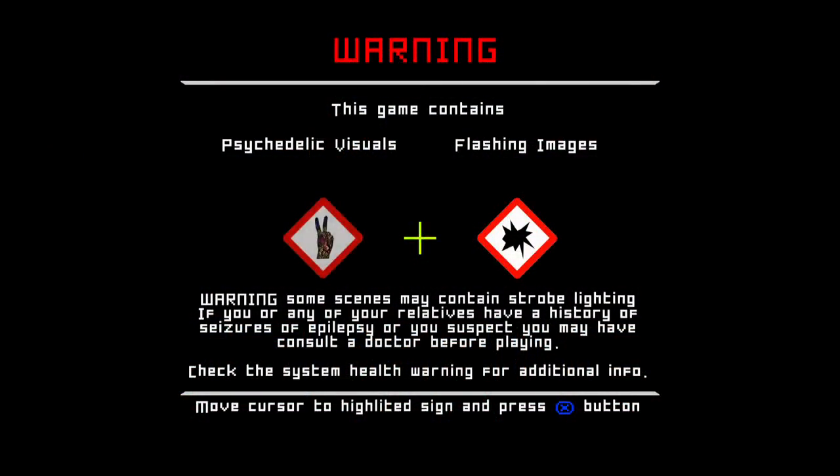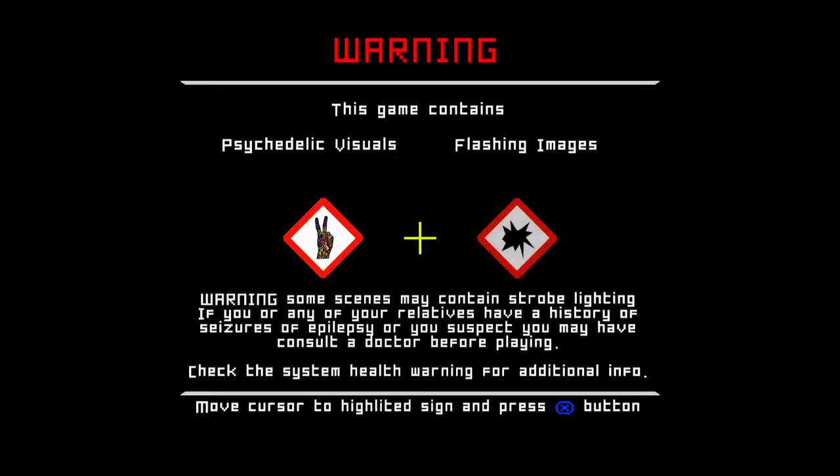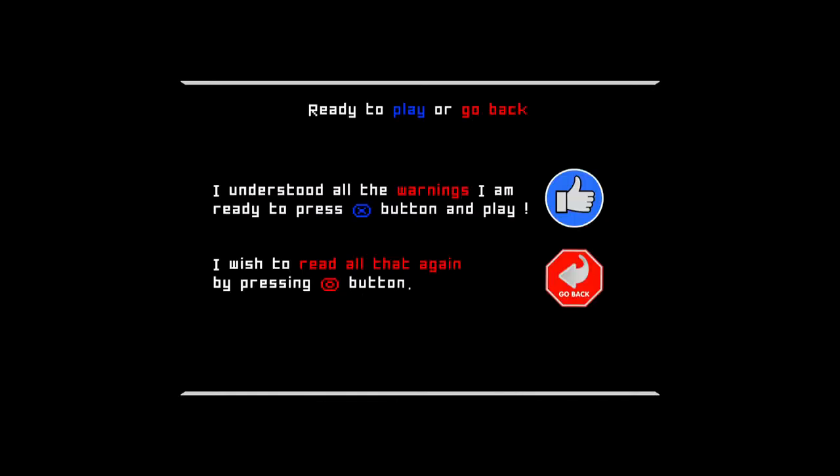As you start up the game — or rather before you can even start the game — you get this warning screen where you have to read through the warnings. It says this game contains psychedelic visuals. You click on that, and then it says this game contains intense color combinations, geometric patterns, and animated shapes that some users could find disturbing. Then we click on the flashing images warning: this game contains strobing images and flashing color patterns at various frequencies that some users could find disturbing. The game is checking to make sure you're okay with what it's described, as it's definitely a title with psychedelic and flashing visuals that could be problematic for some — so that warning should apply to this video as well.